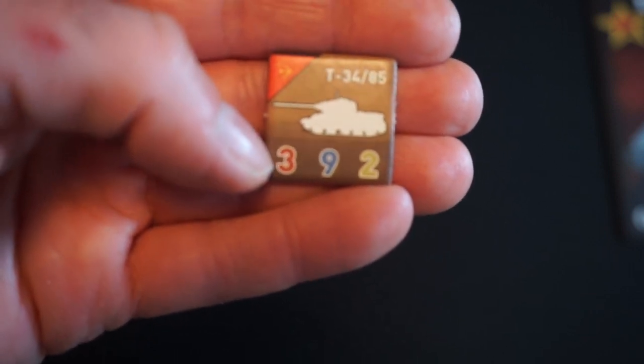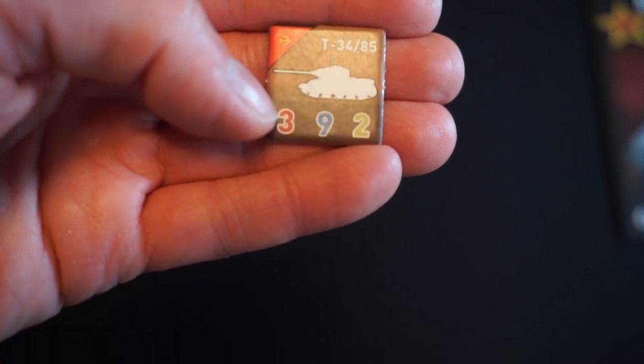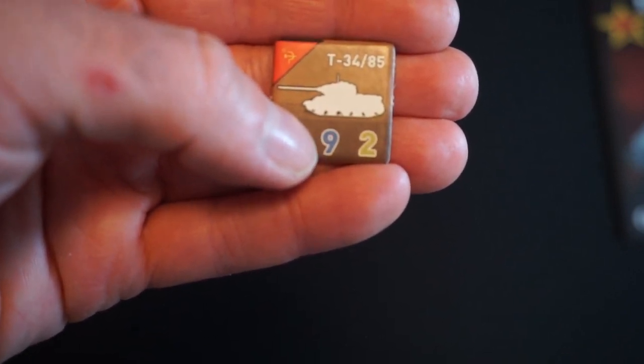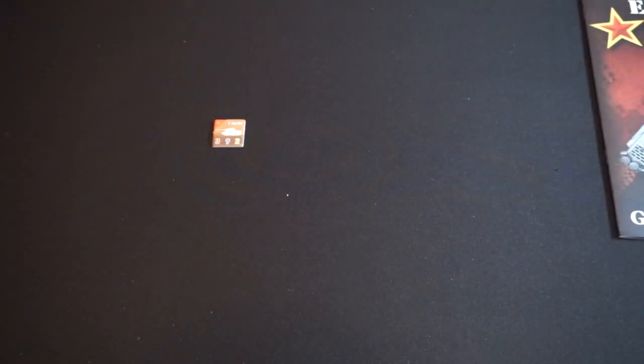The red number is the range, so this needs to be at least three hexes away from the enemy to be able to fire at it. You need at least a nine to destroy it, because that's the number in blue. Then the number in green is its move value. That will get complicated as we factor in various terrain. I think that's all set on the unit, so let's move over to the board.